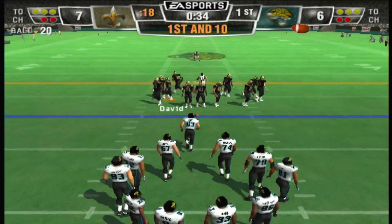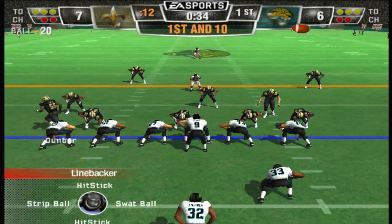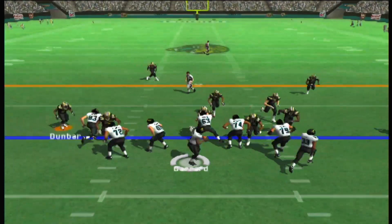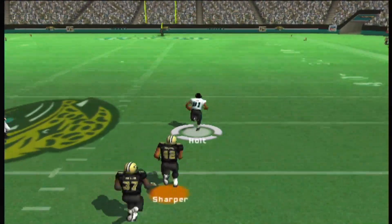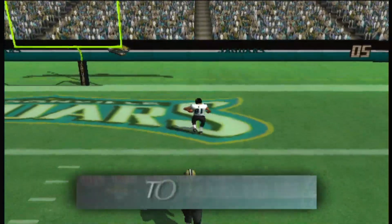After the defense gets the takeaway, they're set to go at the 20-yard line. The New Orleans Saints come out in a 4-3. Drops back on first down — he's under pressure. The 30, the 40, at the 50, the 40, the 30, the 20, the 10 — touchdown, Jaguars!